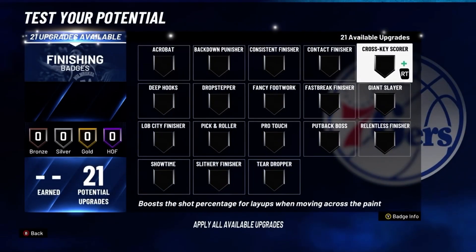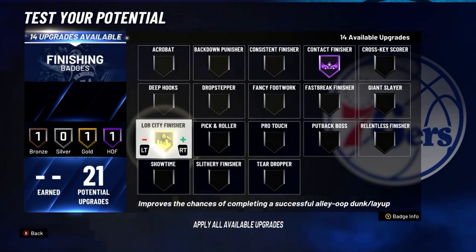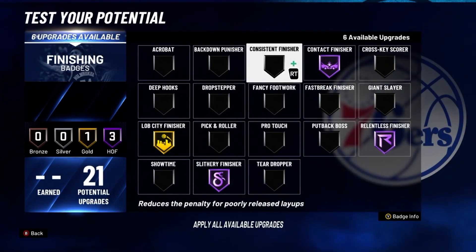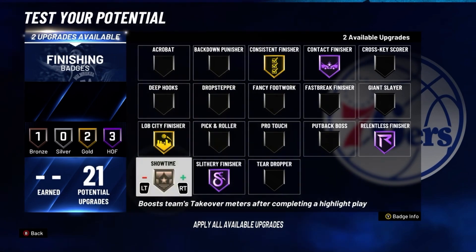Here are the badges. For your finishing badges: Contact Finisher on Hall of Fame, Lob City Finisher on gold, Slithery Finisher on Hall of Fame, Relentless Finisher on Hall of Fame, Consistent Finisher on gold, and Showtime on gold.